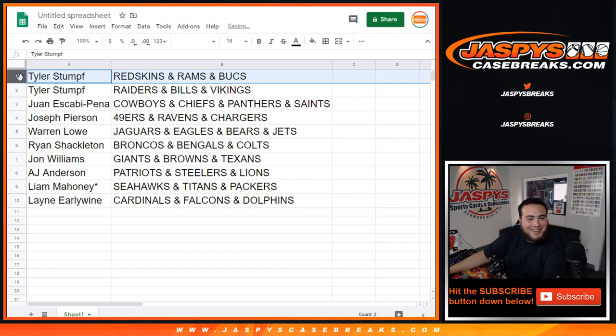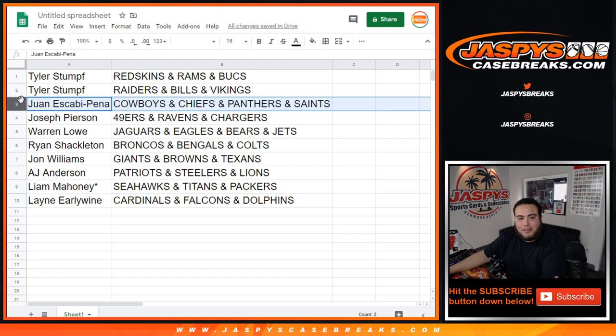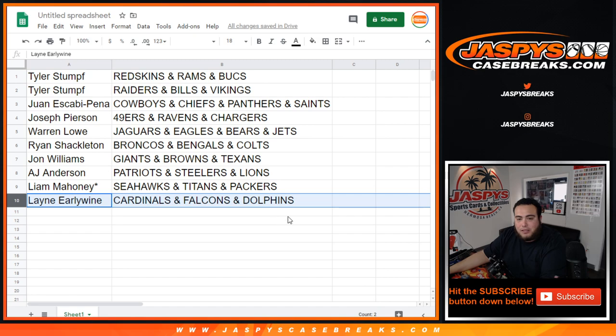Tyler with the Redskins, Rams, Bucs, Raiders, Bills, Vikings. Obi-Wan with the Cowboys, Chiefs, Panthers, Saints. Joseph, you have the 49ers, Ravens, Chargers. Warren with the Jaguars, Eagles, Bears, Jets. Ryan, you have the Broncos, Bengals, Colts. John Williams with the Giants, Browns, Texans. AJ with the Patriots, Steelers, Lions. Liam, last spot — Seahawks, Titans, Packers. And Lane with the Cardinals, Falcons, Dolphins.